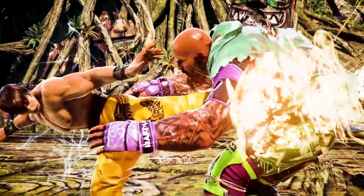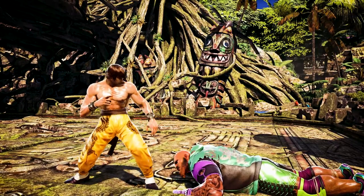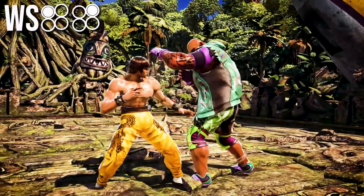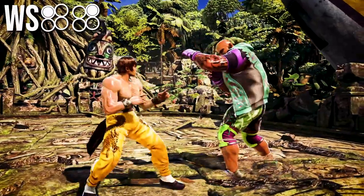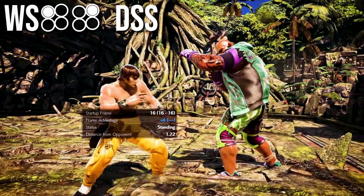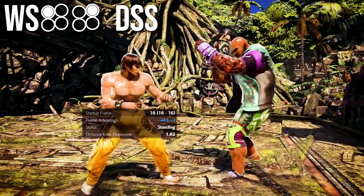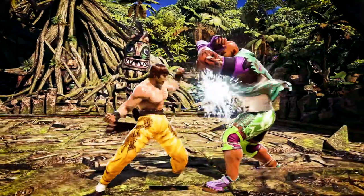Where else can we set this up? Another move that comes to mind is 1-1-2. Of course you need them to not duck the second hit, and if you don't know yet, this move is actually plus 4 on block when you transition it into DSS. So you can use this as a power crush setup for people who don't know that 1-1-2 is safe.